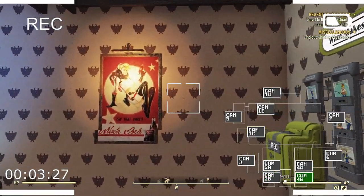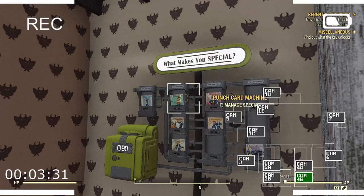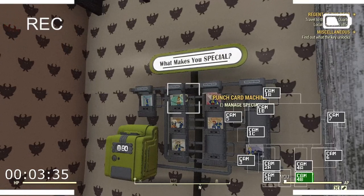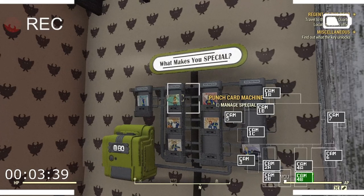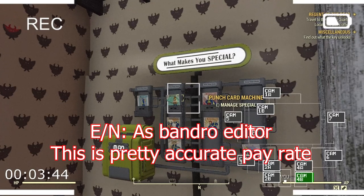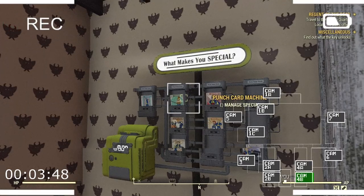Moving on from the security guard room, we get to the second hallway. To the right of the door leading out of the security guard room, there's a punch card machine so employees can clock in before starting their shift. We are currently hiring — if you are interested in joining the team, let me know in the comments. You will get paid in literally nothing and there are no benefits whatsoever. The only benefit you'll likely get is eating from the trash can when customers aren't looking.